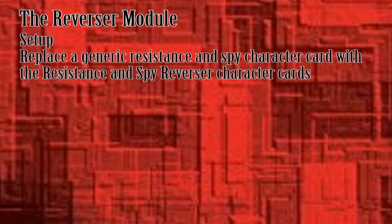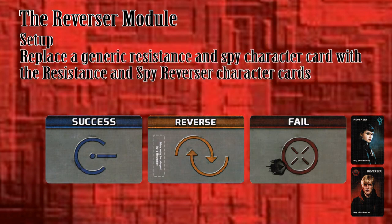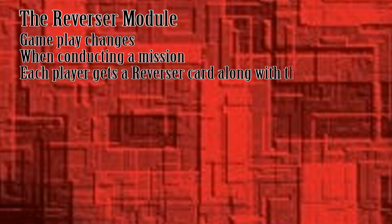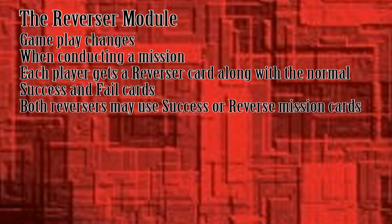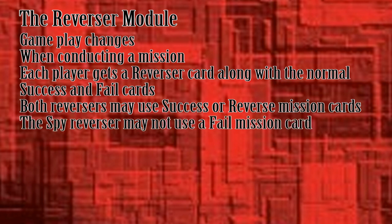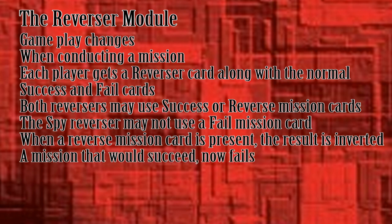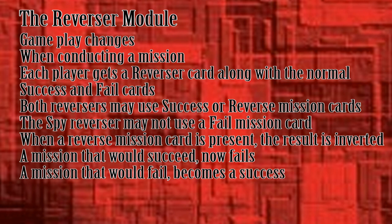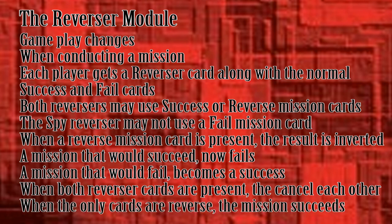The Reverser module allows certain players to invert the outcome of missions. When preparing the character cards, replace one Resistance and one Spy card with the Resistance and Spy Reverser cards. Place the Reverser mission cards near the tableau with the success and fail mission cards. When conducting a mission, give each player a Reverser card on top of the standard success and fail mission cards. The Reversers may use either a success or a Reverse mission card — the Spy Reverser may not use a fail card. When the mission cards are revealed and there is a Reverse card, the outcome is inverted: when all other cards are success, the mission becomes a fail; a mission that would fail becomes a success. When both Reverse cards are present, they cancel each other out. On the rare occurrence that the only cards are Reverse cards, the mission outcome is success. The rest of the game is unchanged.